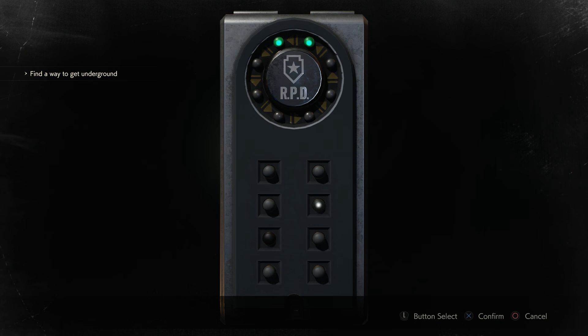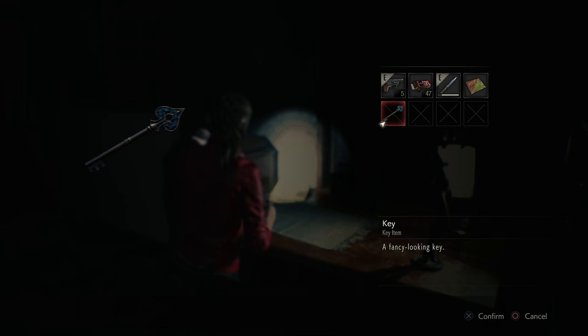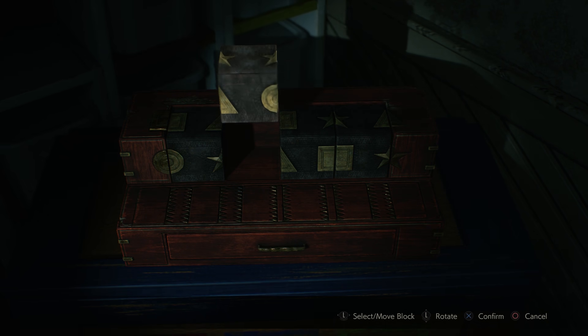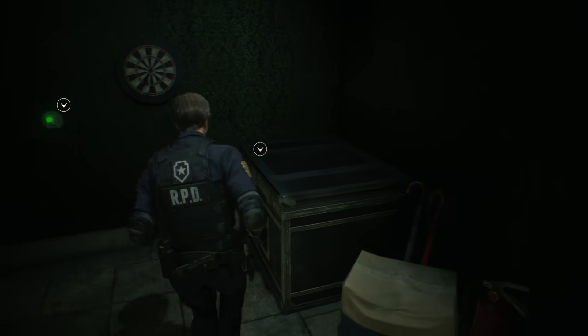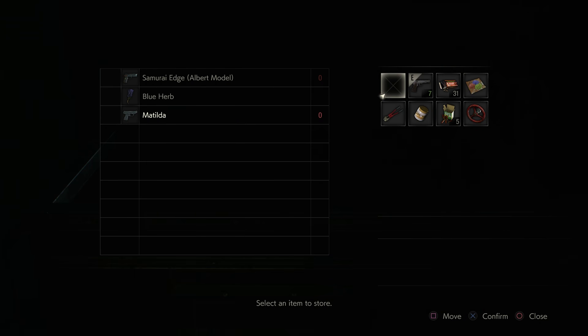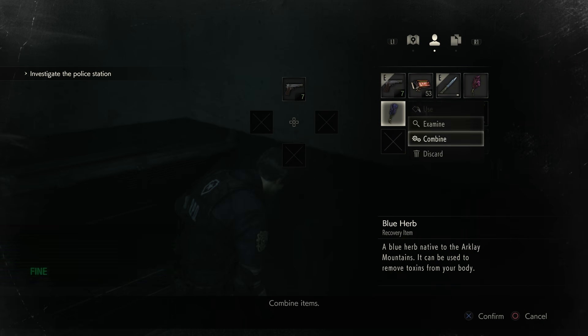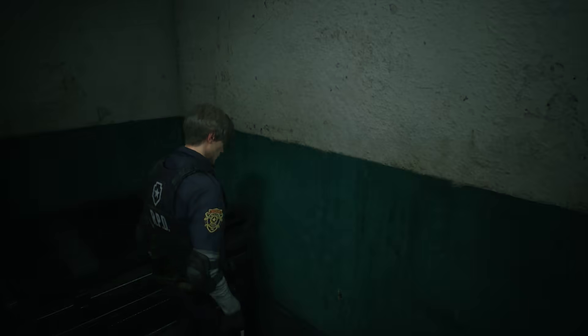The puzzles have been reworked while maintaining their core themes. Keys in the shape of card suits and plugs shaped like chess pieces make notable returns. The amount of variety is remarkable, and even though some are much harder than others, they never feel cheap or obtuse. Documents and items can be examined to find various clues, while the intuitive map clearly labels rooms that have more to offer. The item box is an essential part of classic Resident Evil and can be used to store equipment when you're overencumbered. Many weapons and items make a return, but there are a few crucial additions. Combining a red and blue herb provides a defensive boost for a limited time, making it perfect for boss fights or other intense encounters.